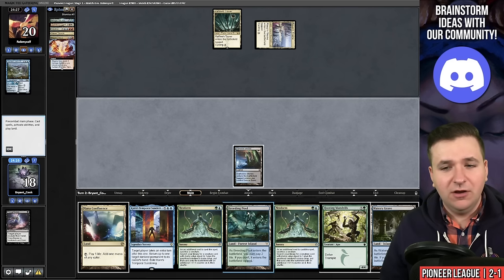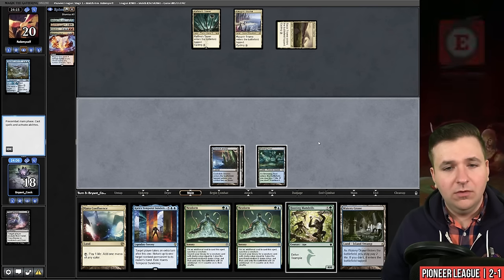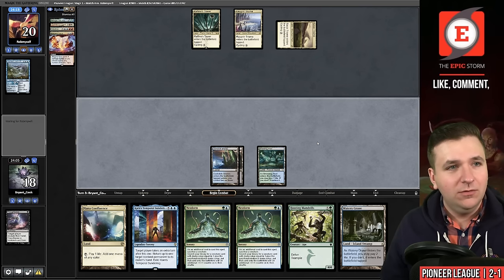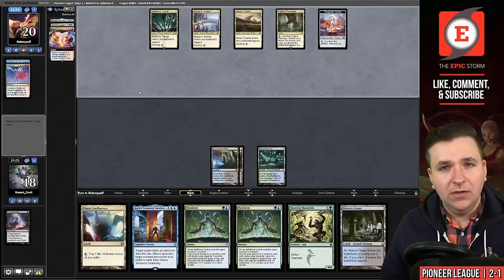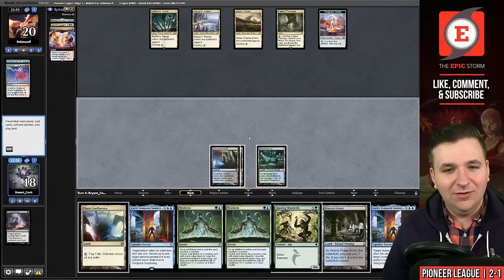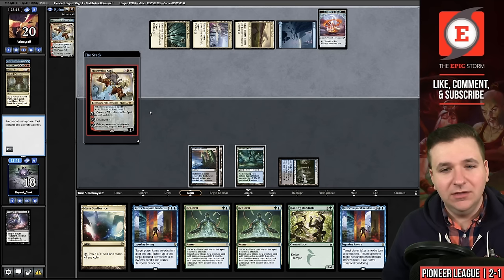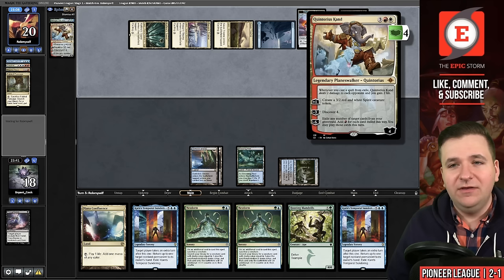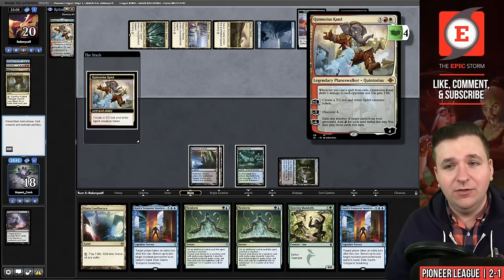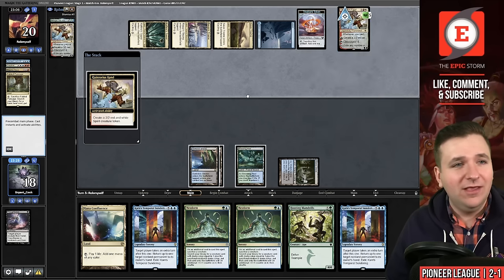If we draw another shock land, we'll just play a land and pass. They play a land and do the same. We will continue to play land go. Our opponent creates a treasure token and plays a Fabled Passage. We draw another time walk — not great. We'll play a land and pass. Our opponent makes another treasure token — they're playing the Quintorius Kand. Whenever they cast a spell from exile, they deal two to each opponent and gain two life, creating a three-two red/white spirit creature token. Their discover four triggers and their ultimate lets them exile cards from their graveyard and cast those cards this turn.